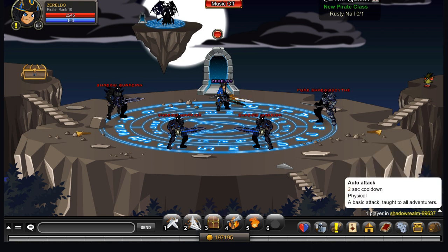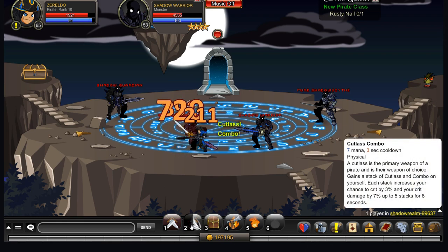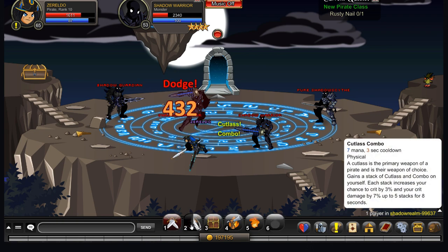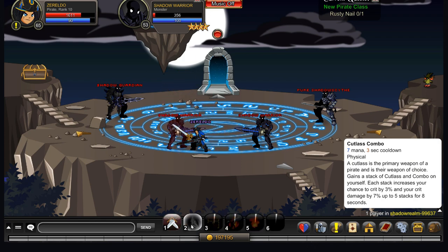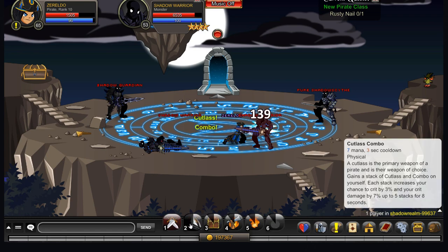Now we get to the fun part — the moves. This is just your basic auto-attack; no faster auto-attack like on Rogue. Your first move is quite cheap: seven mana, three second cooldown, with a nice stacking effect. It increases your chance to crit by 3% and your crit damage by 7%. This stacks five times, so your crit damage will max out at 35% more than usual and you'll have a 15% extra chance to crit — quite nice.